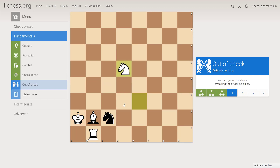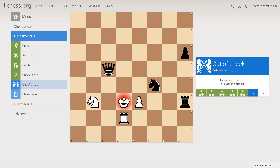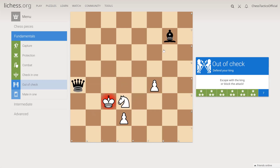Here we cannot take by the pawn because it's pinned — if we take it by the pawn, that's an illegal move because there will be a check immediately. So we can only take it by the knight. We have a check by the knight, so we need to either move out or capture the knight. We can move to e4. We have a check from the bishop — let's block it: knight e5.